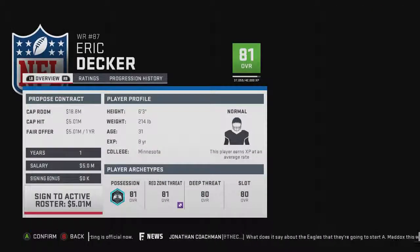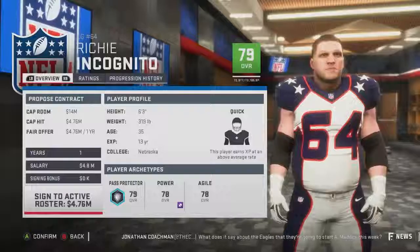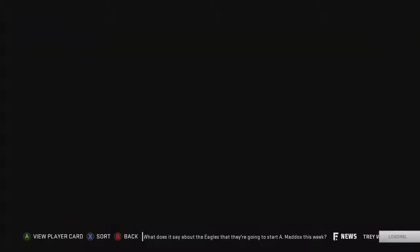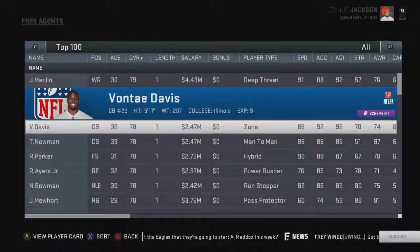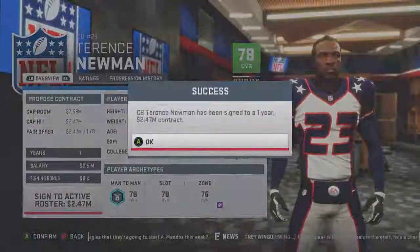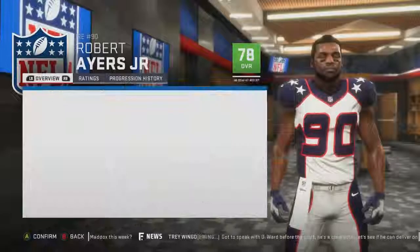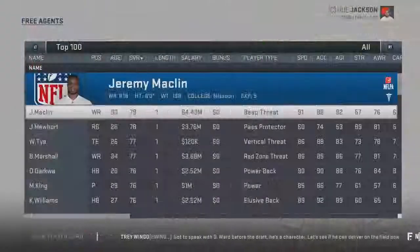Sign like the first 10 or more — Eric Decker, Richie Incognito, Jeremy Maclin (he's hurt unless you have pre-injuries off), Vante Davis — all these guys right here. Because right when you start the league it's a lot easier to do this. You can do this every year and that's how you get a ton of draft picks in Madden 19 franchise mode. I've been doing it since like Madden 10.